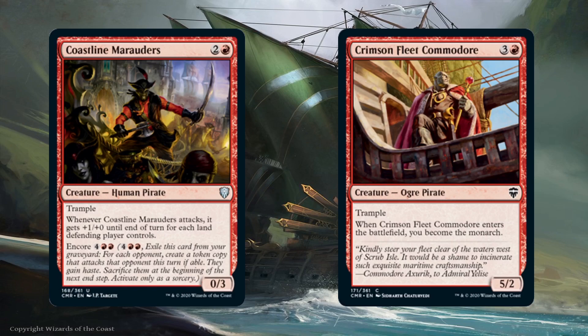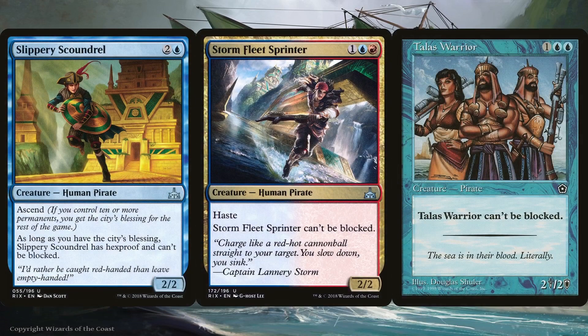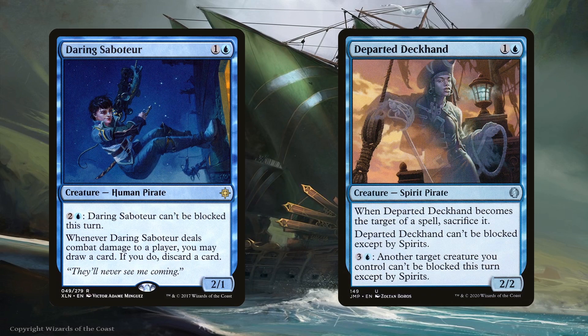Better than Trample and Evasion is being literally unblockable. Slippery Scoundrel, Stormfleet Sprinter, and Talos Warrior are three such pirates. You have to have the city's blessing for the Scoundrel to be unblockable, but once you have it you can't lose it. Having all three at once is amazing since each can swing in at a different opponent. Daring Saboteur can become unblockable but requires investing 3 mana each time it attacks; it has a built-in loot effect so it balances out. Departed Deckhand can only be blocked by spirits, so it's likely to get through, and for 4 mana it can give that conditional unblockability to another creature — its only drawback is becoming sacrificed when targeted by a spell.